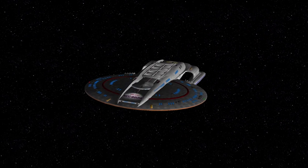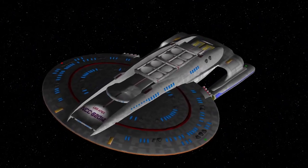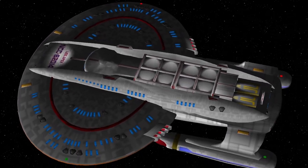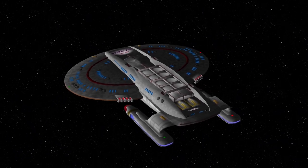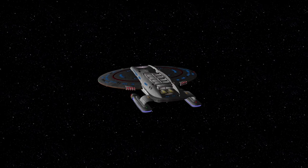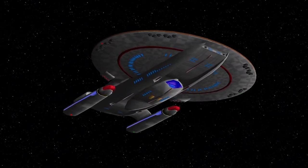Hey guys, Retro Badger here. This ship is called the USS Apex. It's a variation of the Nebula class design from what I can tell. If I was to guess, I would say it's some sort of troop transporter. It's equipped with an insane phaser array which fires from the top. It can also fire a large amount of photon torpedoes, much like the Nebula class.